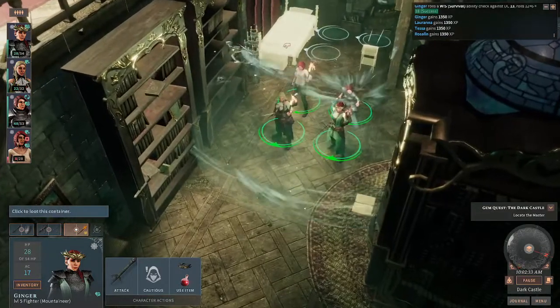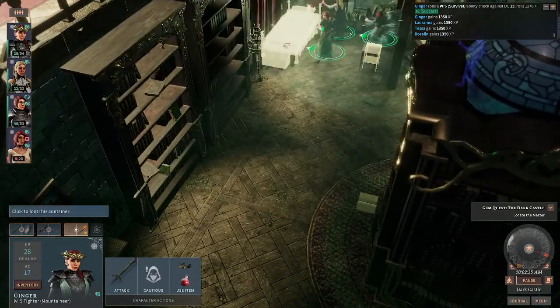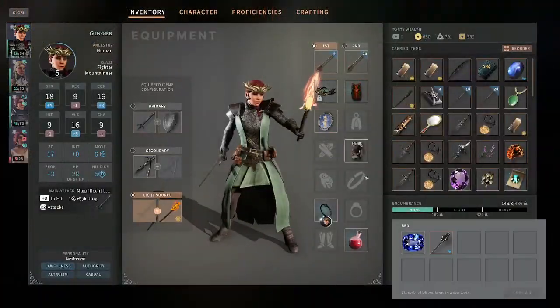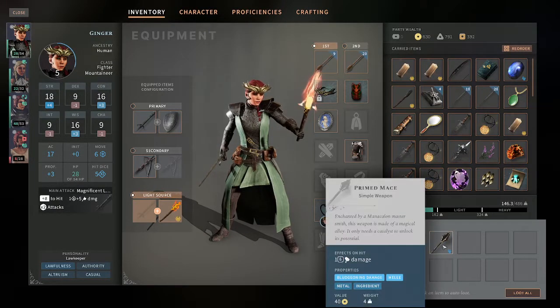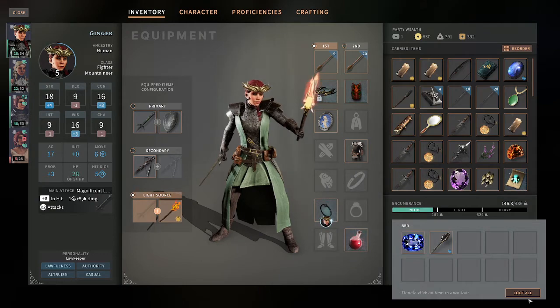We can see that there is a bed over here. We can have our ladies go over and click on the bed, and we can see there's a sapphire. And there's also a primed mace — nice things to have — so let's go ahead and loot those.